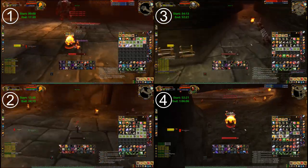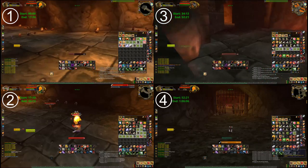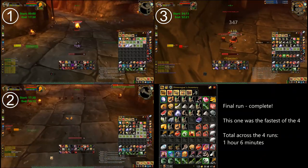As we get to the end of our runs, we can see that our bags are getting pretty full. Luckily for us, there is a vendor here in BRD in the Grim Guzzler Tavern. His name is Plugger Spazring. We've put together a short video on how to get to Plugger and vendor your items without leaving BRD.